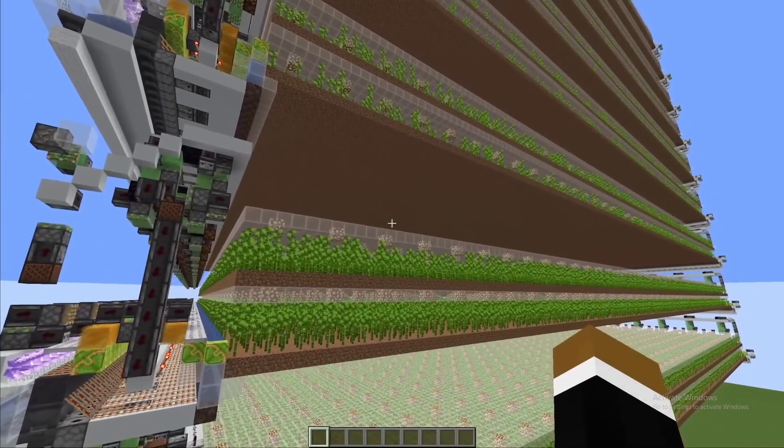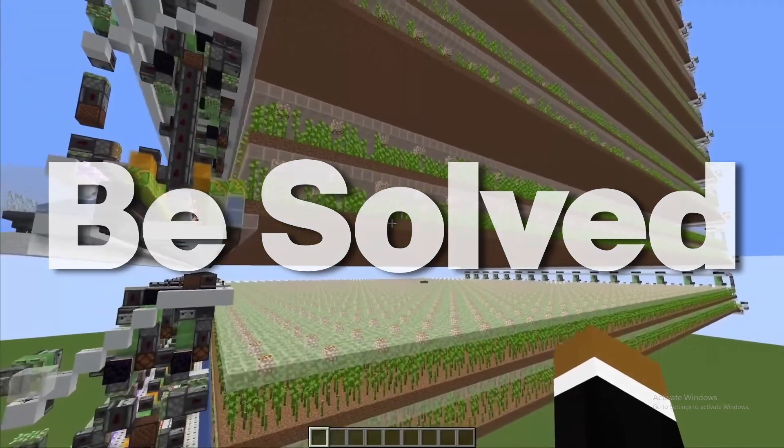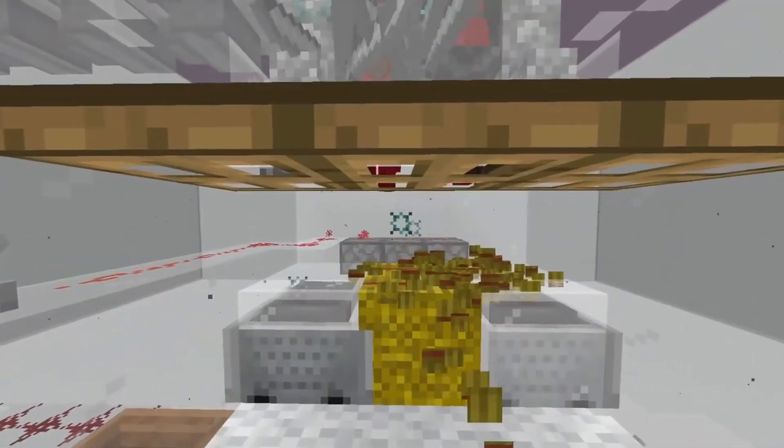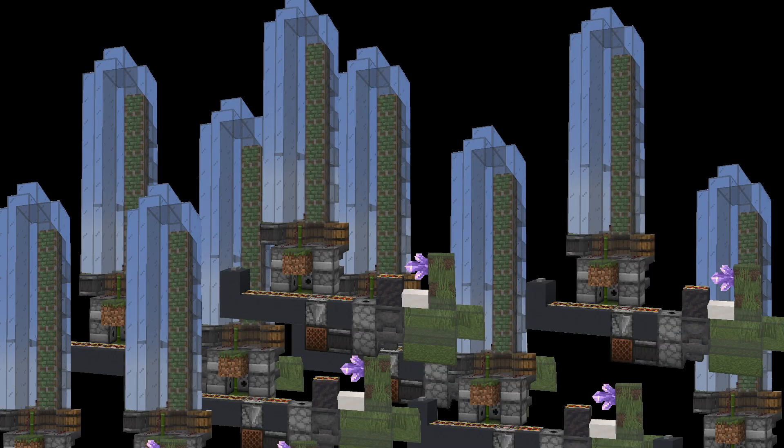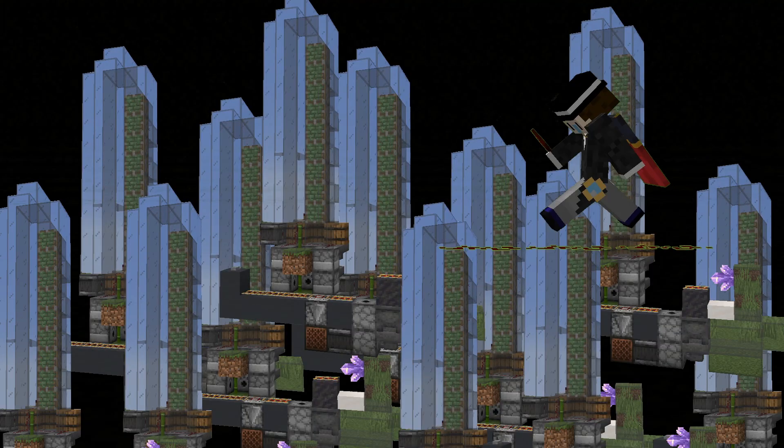I guess the only thing ilmango's farm does better is that it doesn't use bone meal, but mine does. That can easily be solved with this simple, pretty efficient wither farm and a good storage system. So now that we have the base design, all we have to do is duplicate this hundreds of times and connect everything up with redstone.